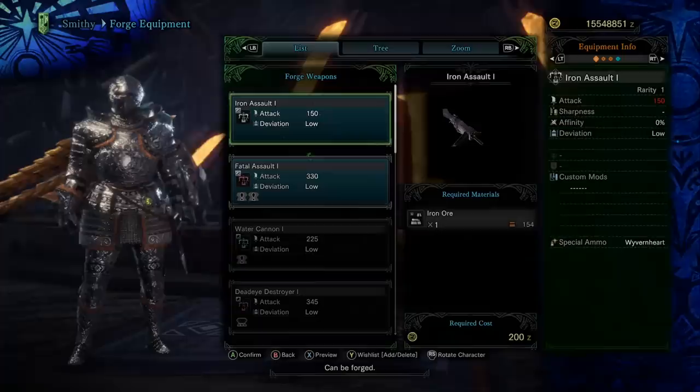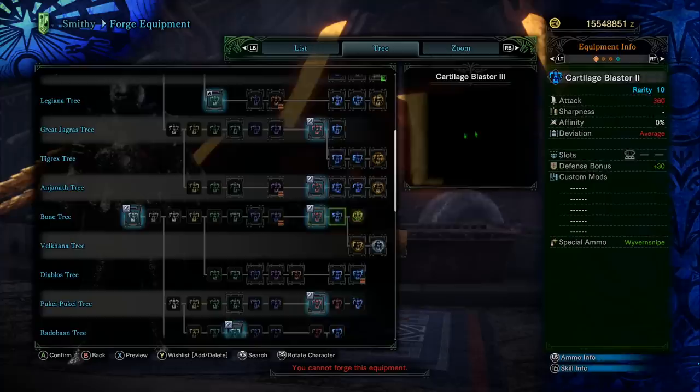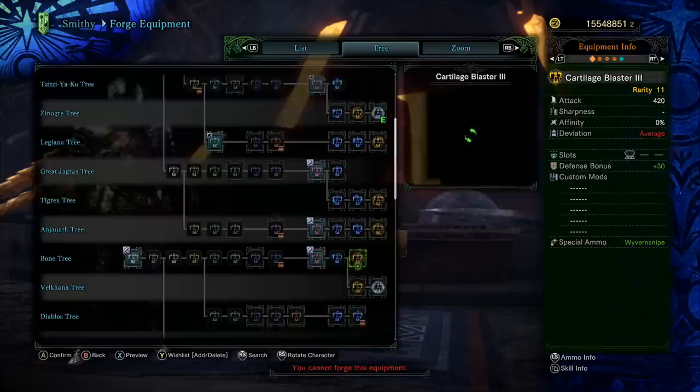When we jump over to the tree, you can see we have the ore tree. This is going to be a starter weapon that you're going to use to get through the story. The other option you have is the bone tree. Which one is better? In my opinion, the bone tree.